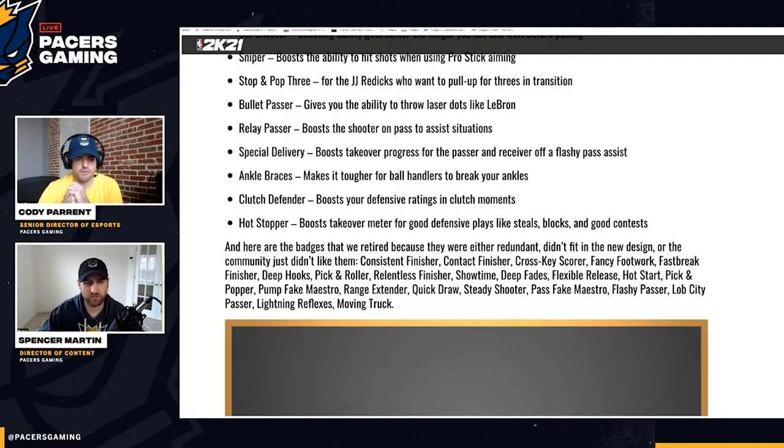Quick Draw was already out — that's in the jump shot creator. Steady Shooter, Pass Fake Maestro, and Flashy Passer are all removed — Flashy Passer is basically replaced by Special Delivery. Lob City Passer being removed is concerning. They've reworked lobs in the game, and if they've taken out the badge, the animations could be unbelievably overpowered. When 2K focuses heavily on something, the balance can go off kilter.